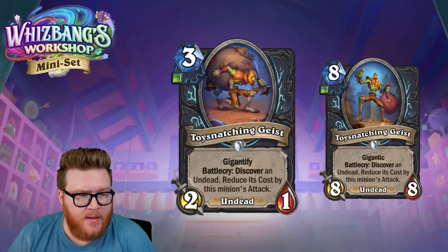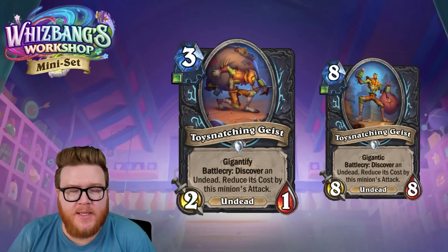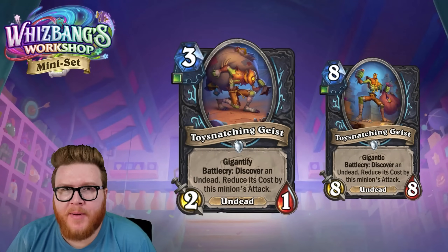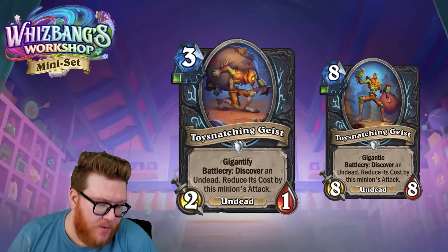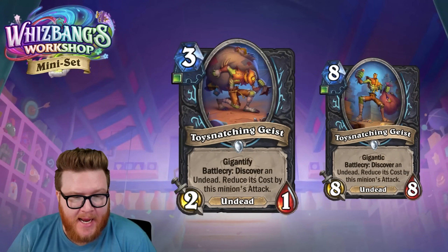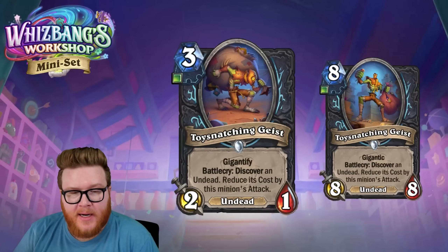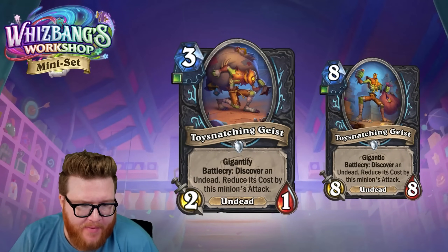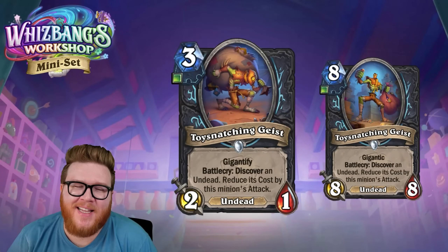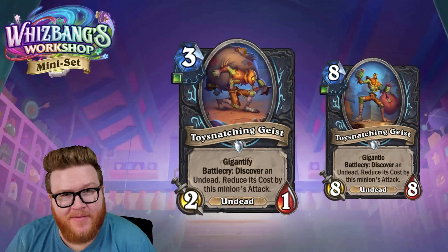That creates a scenario where hand buff decks get a buffed body and maybe cheat a five-drop into play for free — or even bigger. Then there's the Gigantify version: starting as an eight-mana eight-eight, that's already eight attack so you won't need to hand buff it. But the question is whether you get big enough undeads consistently to make it feel worth playing at that cost.